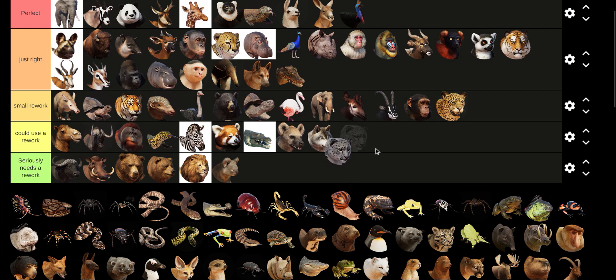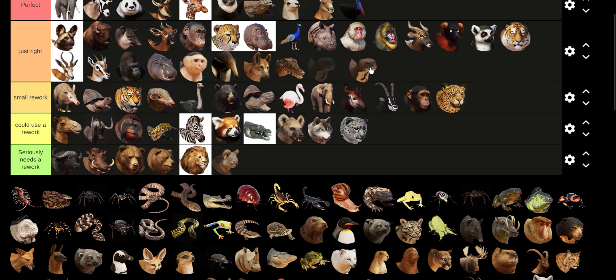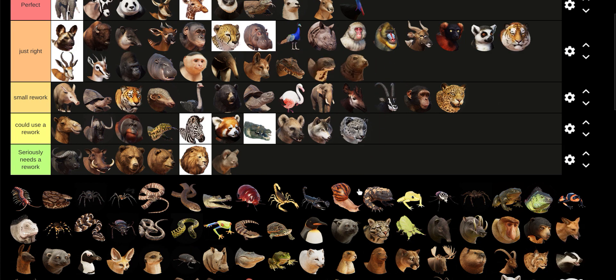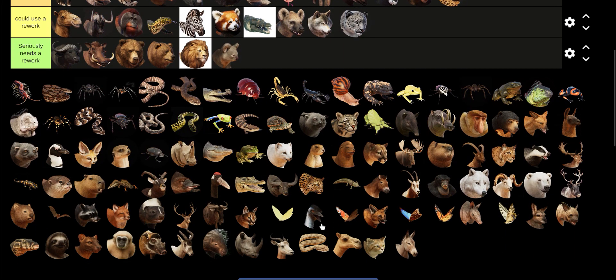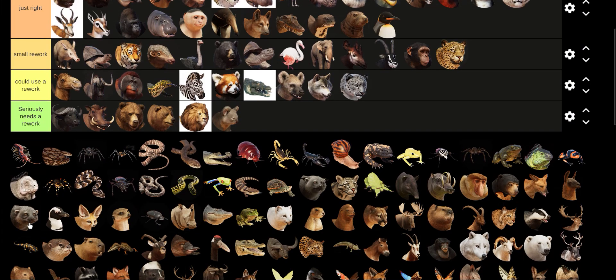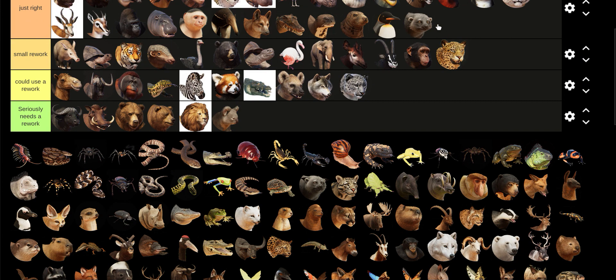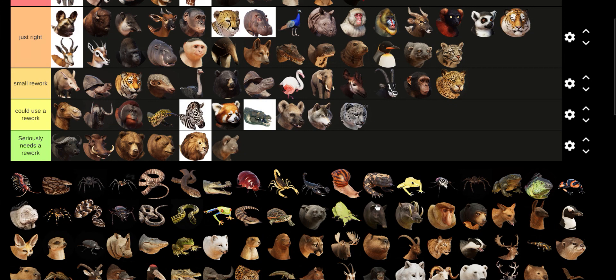Snow Leopard — I'll put it in Could Use Rework. Giant Otters are Just Right. Gray Seal — Just Right. Penguins — Binturong has already gotten a rework, so it will be Just Right. Clouded Leopard is Just Right. I feel like Goldilocks.